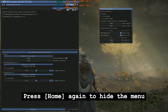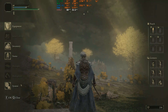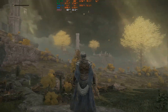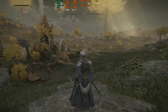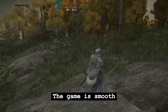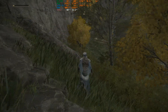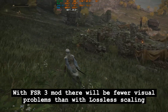You can adjust contrast, tone, and sharpness here. Press Home again to hide the menu. With maximum graphics settings, I got 60 FPS with my RX 570. The game is smooth. With the FSR3 mod, there will be fewer visual problems than with lossless scaling.